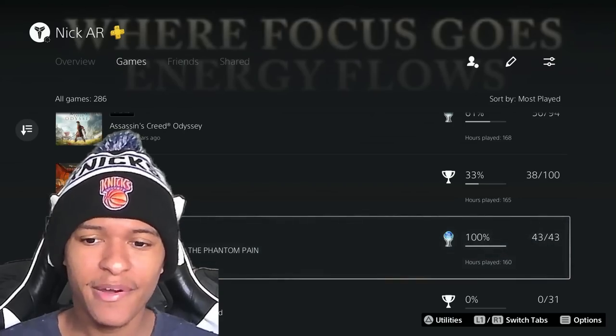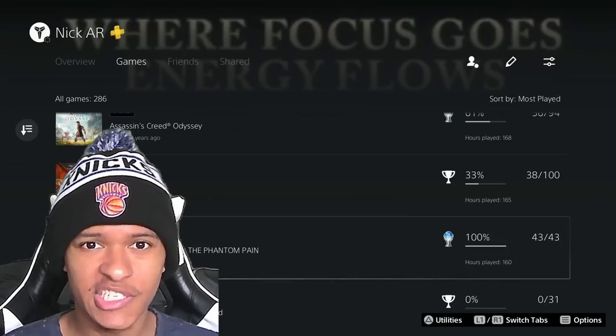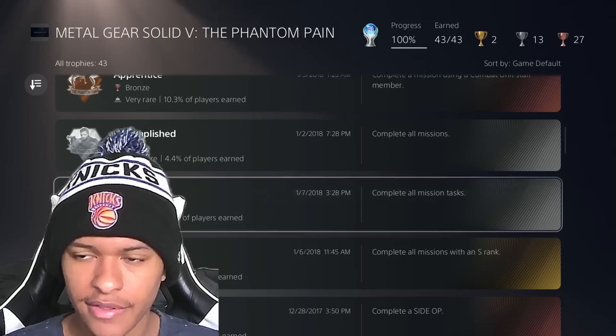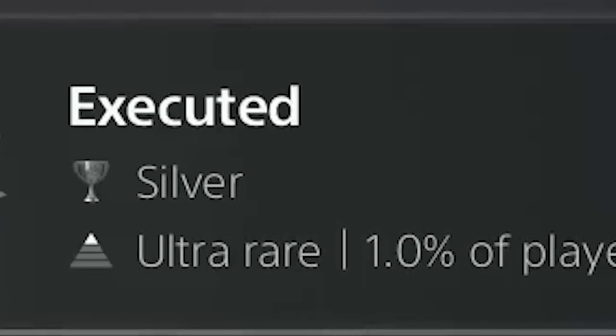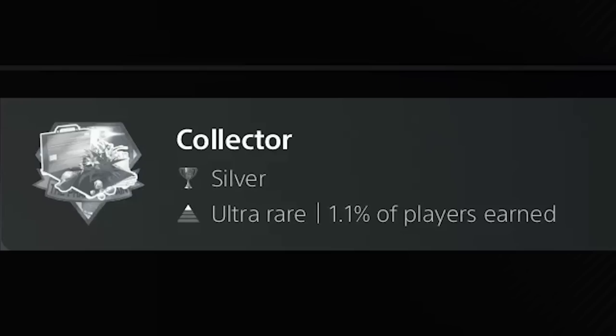The first game on the list is Metal Gear Solid V: The Phantom Pain. I have 160 hours on this game — this is my favorite game of all time. Only 0.8% of players have the platinum, and there are some very tedious trophies: Executed (Complete All Mission Tasks, only 1%), Conservation (Extract All Wild Animal Species, only 1.2%), and Collector (Obtain All Blueprints and Key Items, only 1.1% of players have this one).